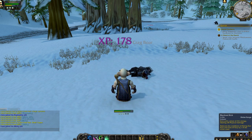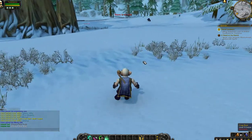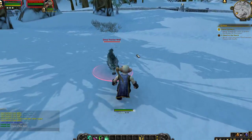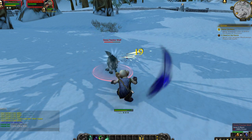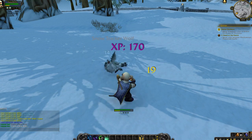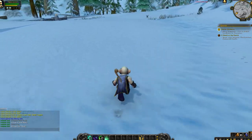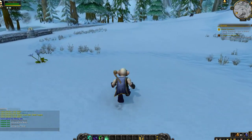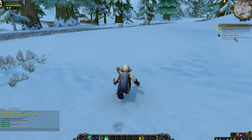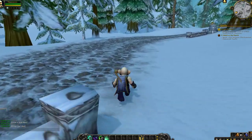It looks like it requires three chi to do this blackout kick, so that's something to remember. I can't just do it when I want to. But now I have four chi and blackout. Got some stringy wolf meat off of that wolf. I need to speak with Sergeant Flint Hammer at Amberstil Ranch — that's where I'm headed.